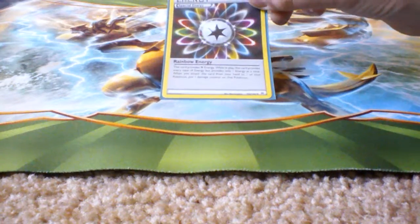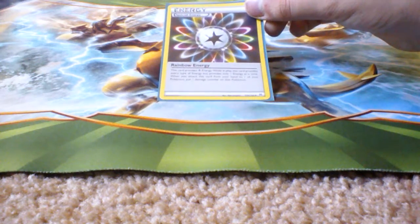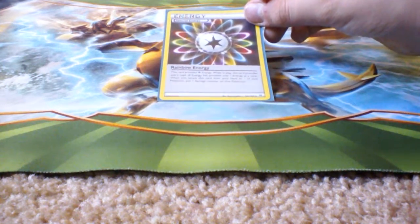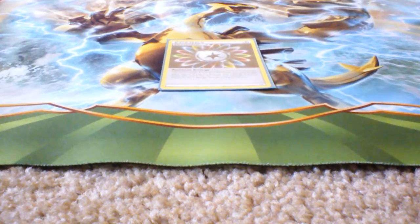Rainbow Energy provides Colorless energy. While in play, it provides any type of energy but only one at a time. When you attach this card from your hand to one of your Pokemon, put one damage counter on that Pokemon.